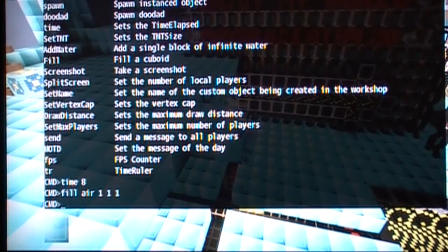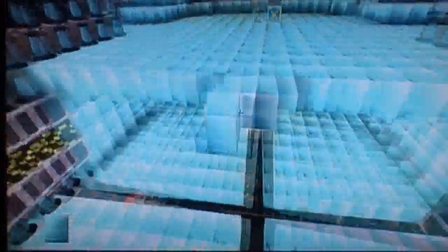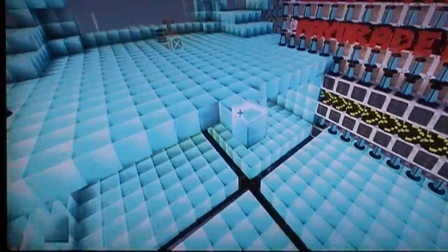Then we hit enter, and then we hit the shift key again. And you'll notice it took the block away. And there you have it.